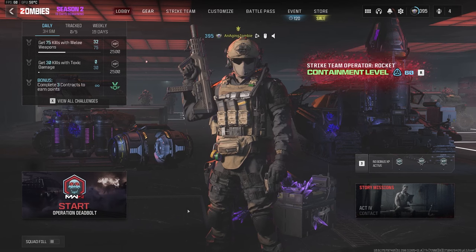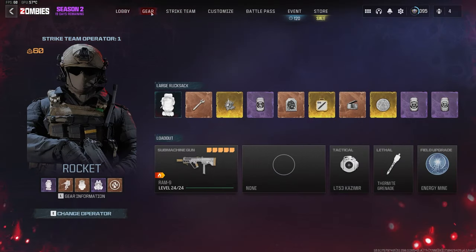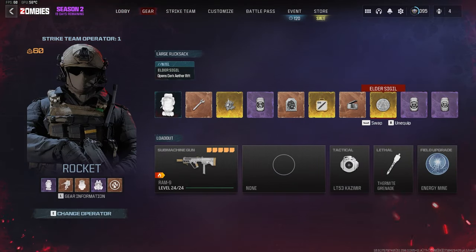Hey everyone, it's Aging Zombie here bringing you some more Modern Warfare Zombies content. In today's video I'm going to try and do the Elder Sigil — tier 5 of the new Dark Aether from Season 2 Reloaded — to see what schematics I can unlock. Unlike the previous season, there's no guarantee that completing all three contracts gets you all three new rewards; it's going to be random. So let's go in, see if I can complete tier five solo, and see what schematics I get.